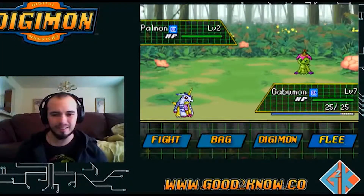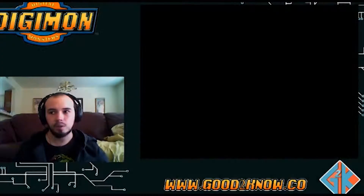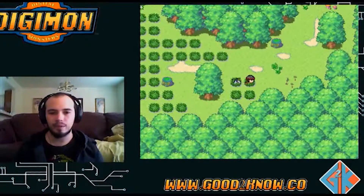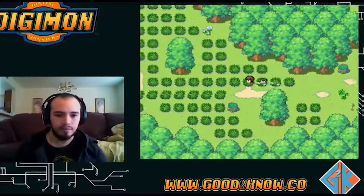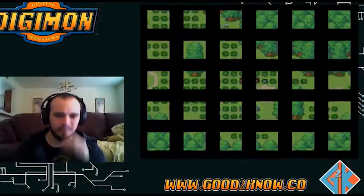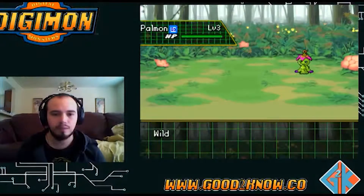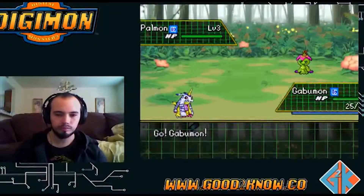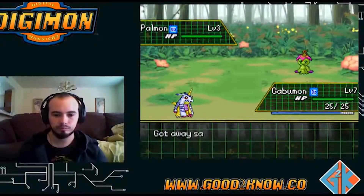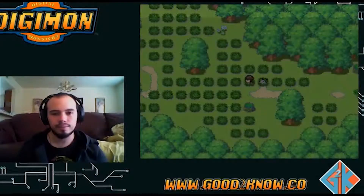I think it gets like three different touch effects - like when a Pokemon makes physical contact with you. I think Floramon can put them to sleep, paralyze them, and poison them. I don't know how it does all three - I don't think any Pokemon does three different effects that I know of. Give me a Floramon! I may just cut to when I get a Floramon.